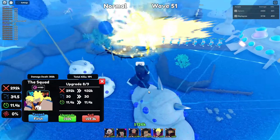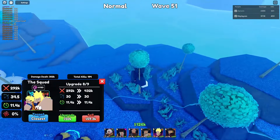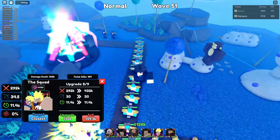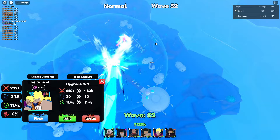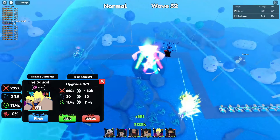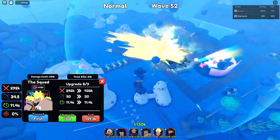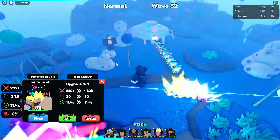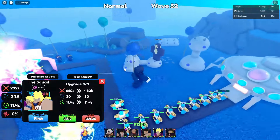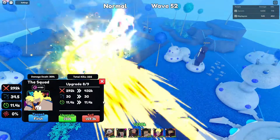The next upgrade gets 432k damage, 30 range, and 11.4 second SPA, with it now doing stun. It becomes half AOE — half of his entire range becomes his attack area. I have no clue what to call this. It costs 50k to upgrade.